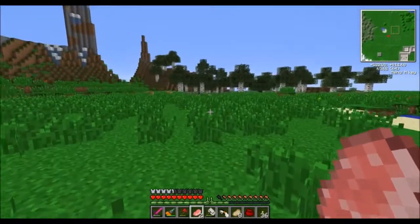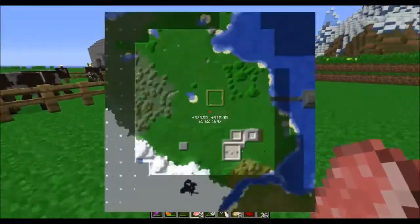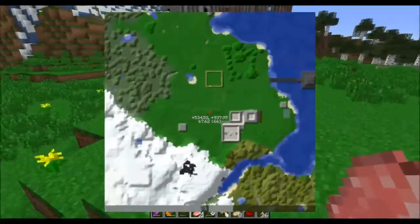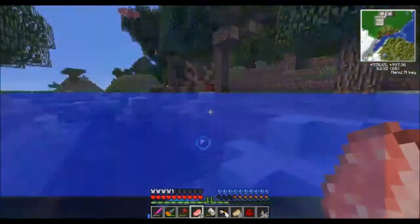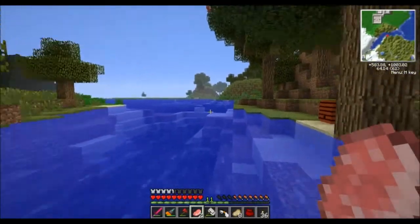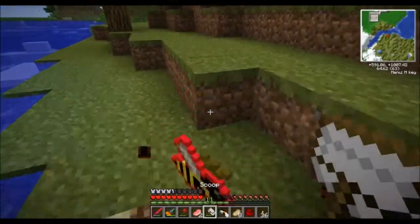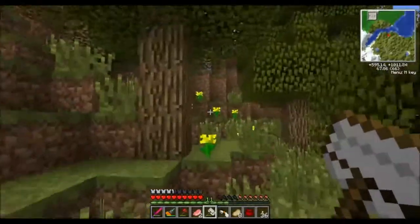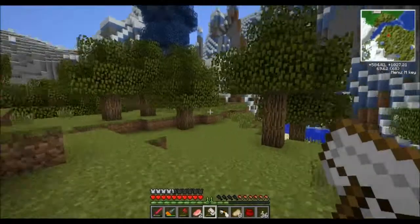I need to use the portal gun to get back. Actually, I didn't see any meadows bees that way, so I'm going to check around and see if I can find any meadow bees. Right behind my house — here's one! Hoping I can find a couple more. Oh, there's another one over there — perfect. I'd also like to get at least one more forest bee.